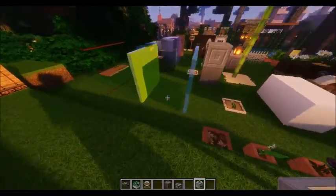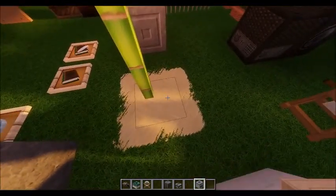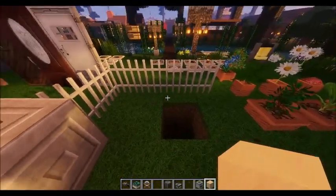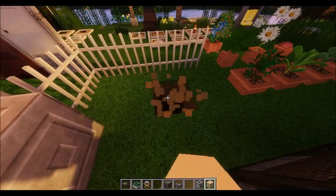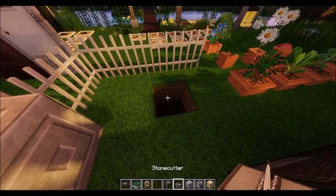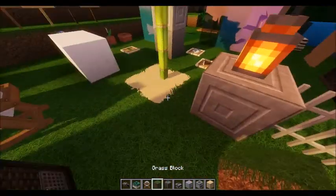Over here the sand has a cool new feature. When you place the sand, watch all the grass blocks that would touch this block — check that out! It does the same thing with gravel too. It's really cool, I love it.